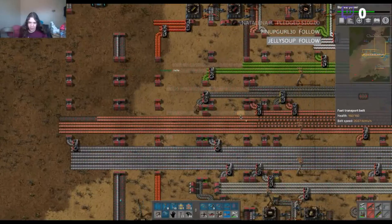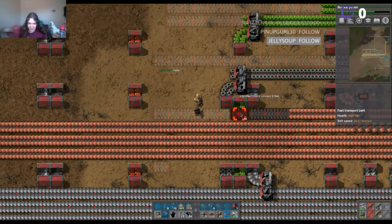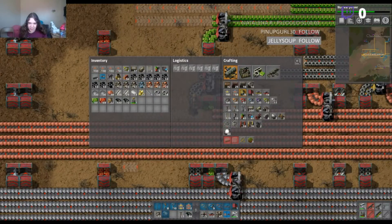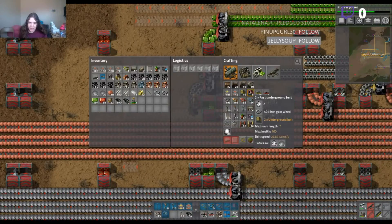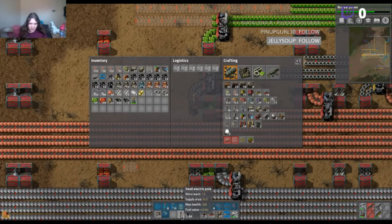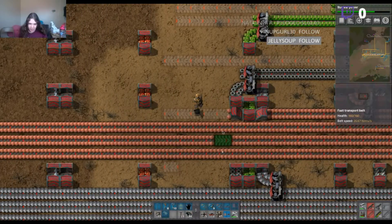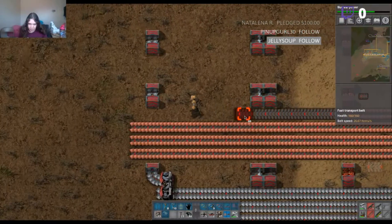My Christmas time has been boring as all creation. We'll just use an underground belt — that'll be fine. I'll just use an underground here, that will be okay. Just like that, and I'll make it look beautiful.